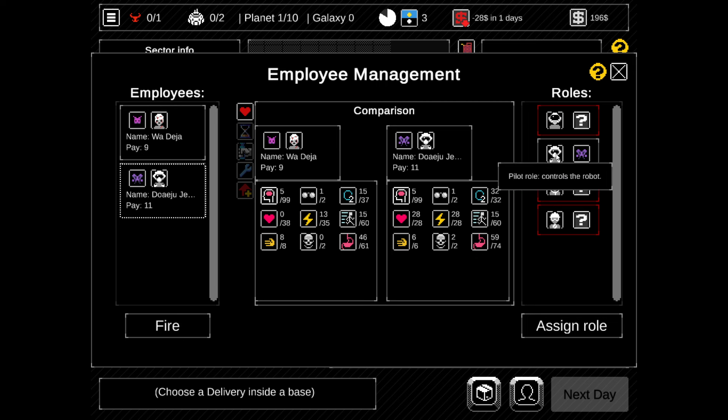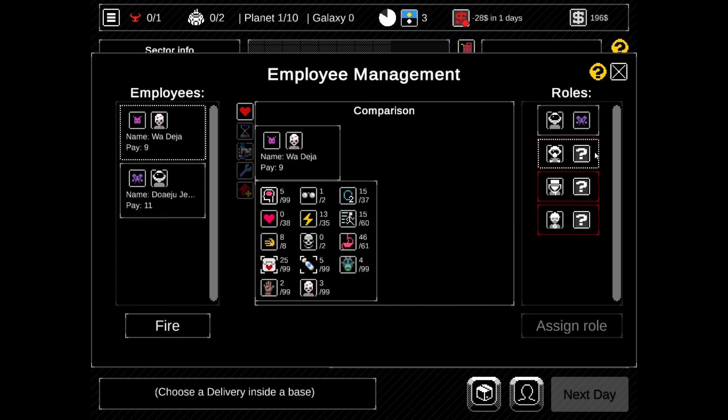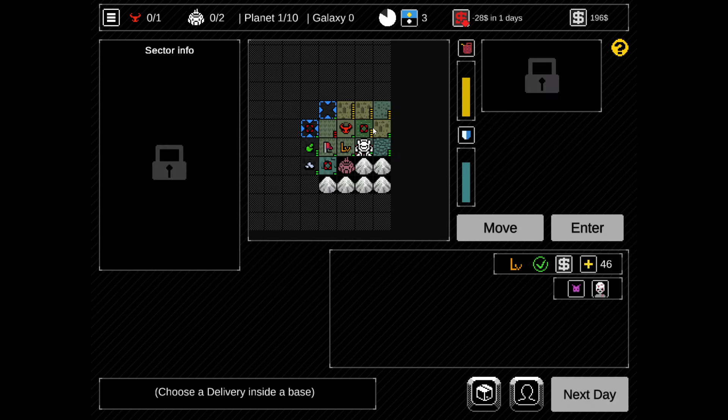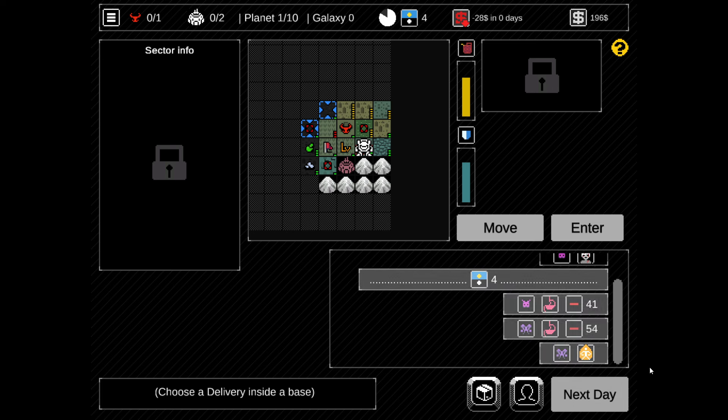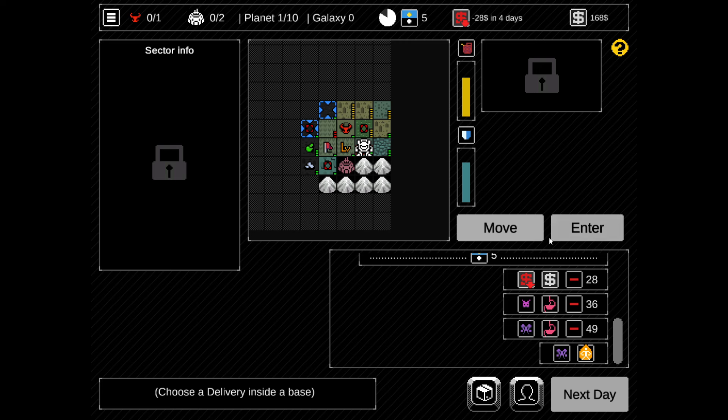We can technically switch roles, and Wodeja will be the pilot once they are up again. This is interesting. Wodeja - unconscious. We know. Next day. Wodeja - hungry. Let's call them Wa and Do. Both are hungry. Money goes down. Expenses - minus $28. I love the way this is shown. I definitely love it.